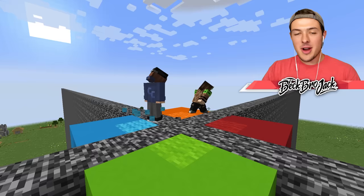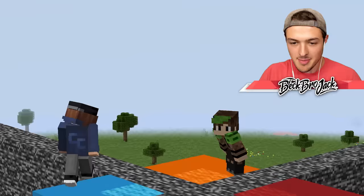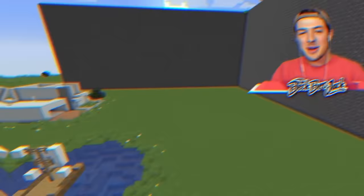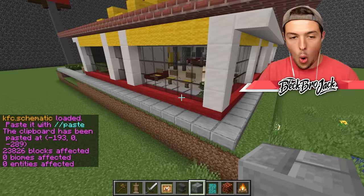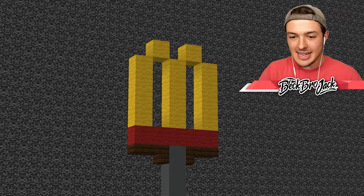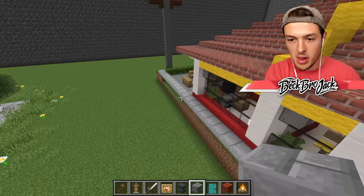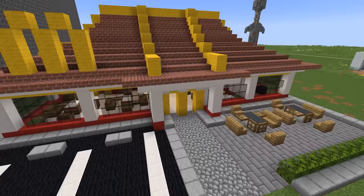All right boys, next up you are building a fast food restaurant — five minutes on the clock, good luck! McDonald's, KFC, maybe some Popeyes. All right boys, this is where I think they might figure it out. Let me show you guys my fast food build — I don't even know which way it faces. We have a KFC — oh my gosh, french fries! Wait, it's a McDonald's. We have to go two blocks into the ground to paste this thing correctly. Bang bang, look at that boys, we got a Mickey D's!